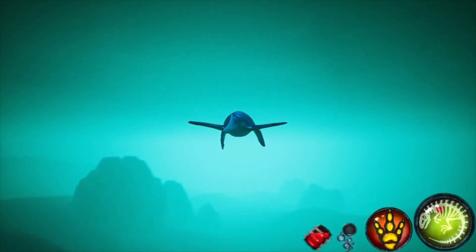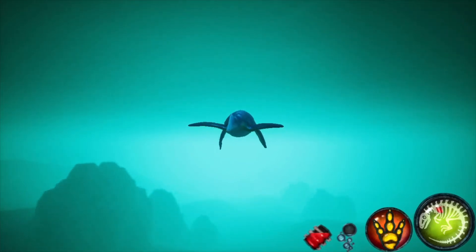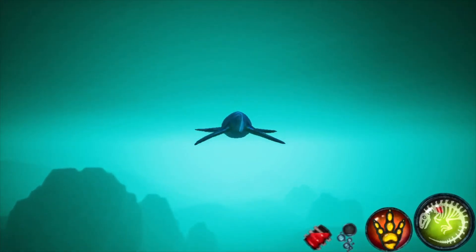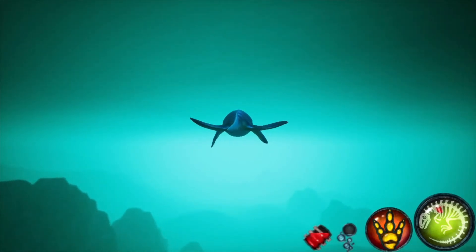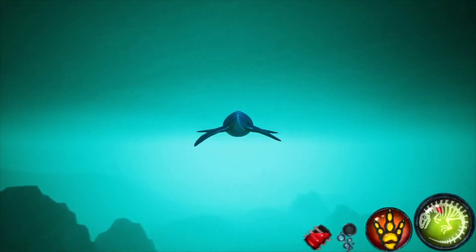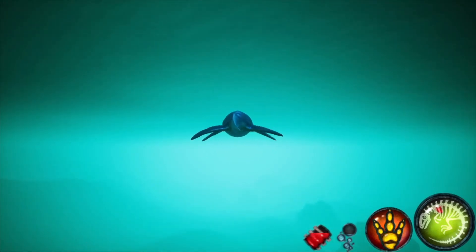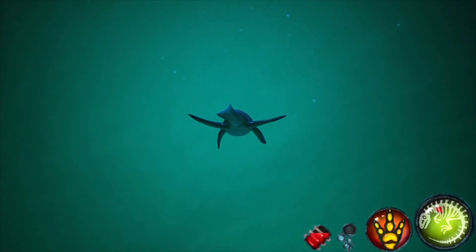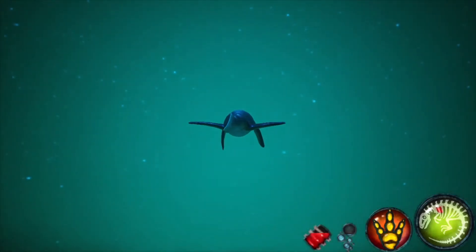The green skeleton icon represents your health. If that goes down, you're dead. However, the color of that icon also indicates your comfort level — if it changes to red, you're feeling very uncomfortable and at risk of getting stressed, which causes health loss. Blue color means you're very comfortable, which is great to have as it helps both your growth and survival rating. Being in groups of other players usually makes you more comfortable.